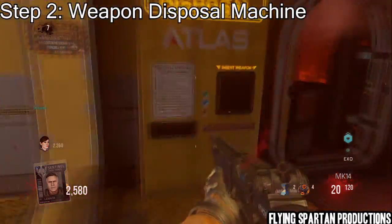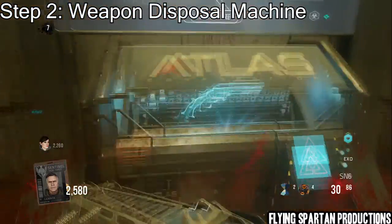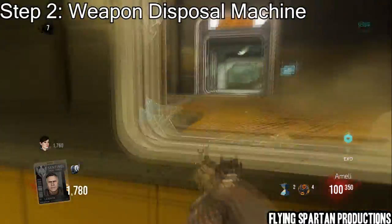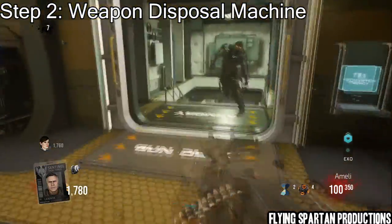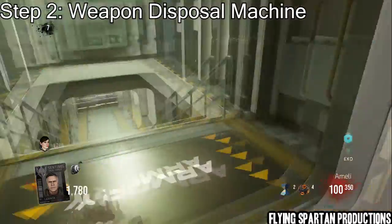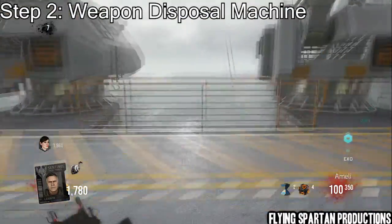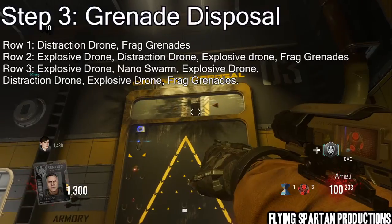Part two is the weapons disposal machine. It's where you have to turn in weapons to that hand coming out of this machine. You can use box weapons or wall weapons, and you've got to get three parts to the fishing pole. It really depends on how lucky you are, but after this you can do the grenade disposal.